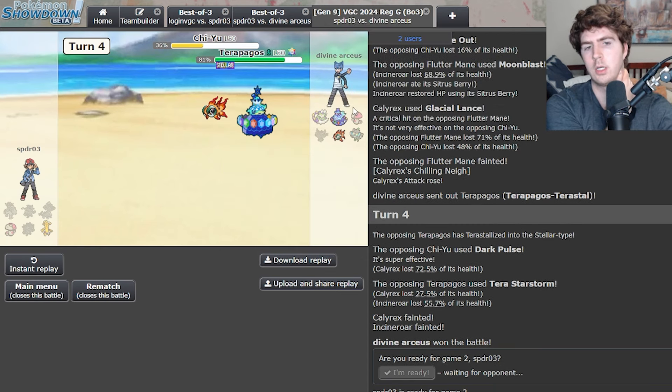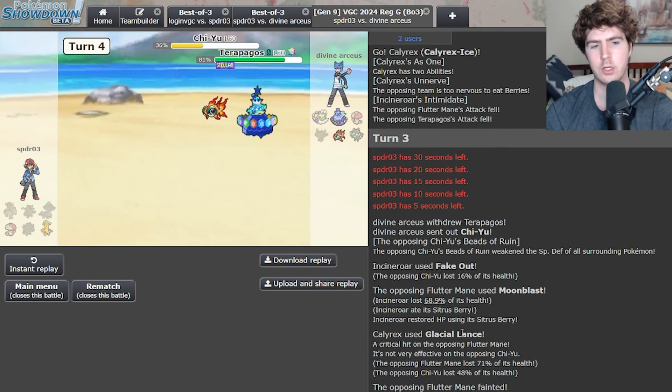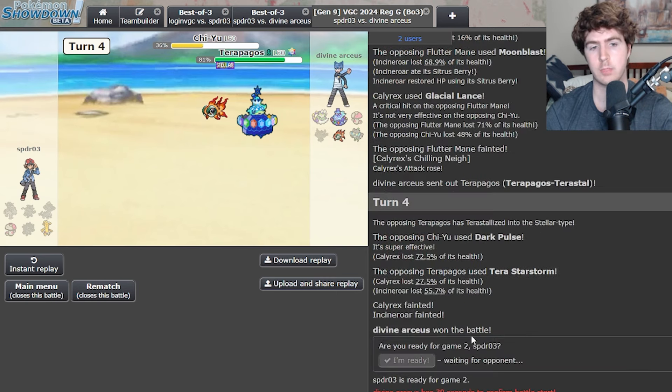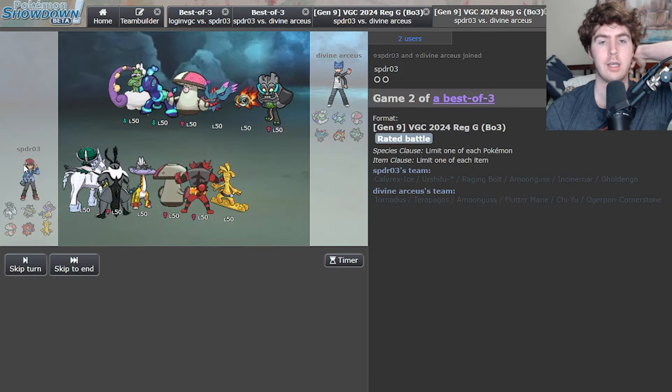The Terrapagos would have been knocked out if I'd gotten Electro Web off turn one, which is frustrating — but that's kind of the sign of a bad matchup. If you have to go for plays where you just take 90% of your Pokémon turn one, with them getting the read wrong that means they can just Moonblast, Tera Star Storm next game. Definitely a tricky matchup. I think the Gholdengo slot could probably be tooled to something else to beat this type of team a little bit better, because Terrapagos with Amoonguss is definitely a big issue here.